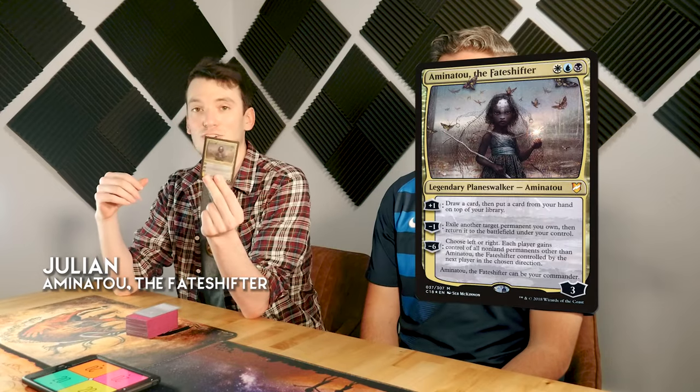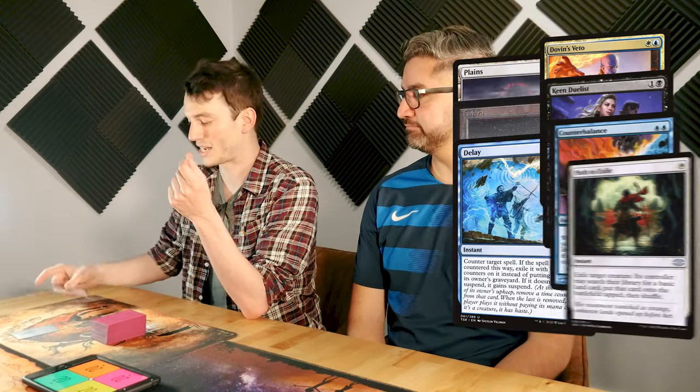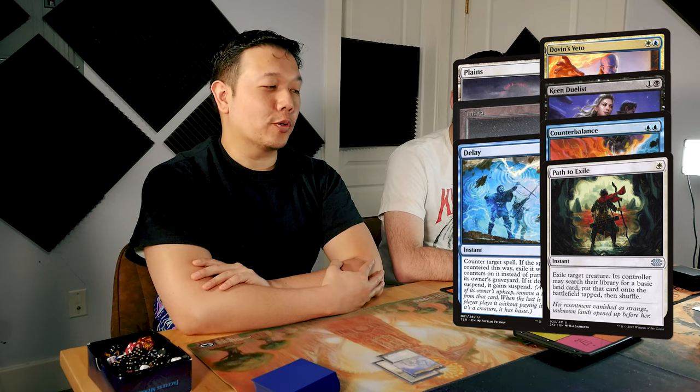Hi everyone, Julian here. My Oathbreaker is Amanatu, the Fate Shifter. This is basically a Miracles deck where I have Vampiric Tutor as my signature spell, and I'm just going to be stacking the top of my deck with fun stuff. Can only do it ten times, though.